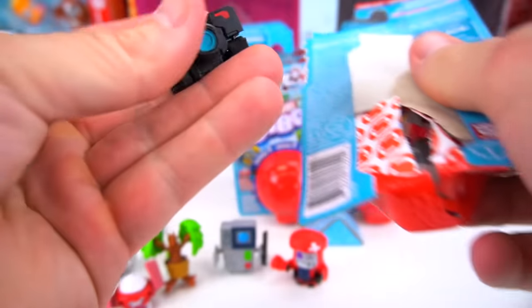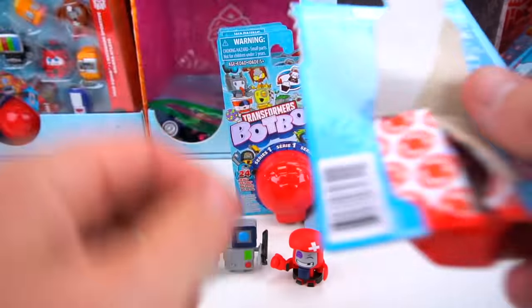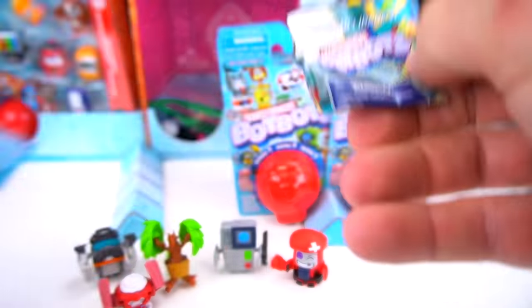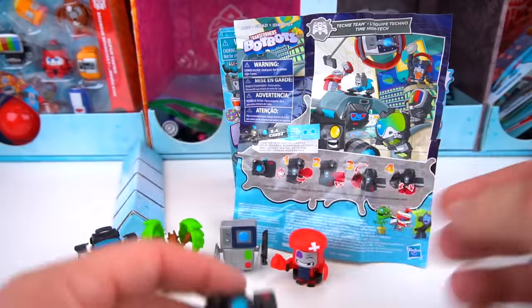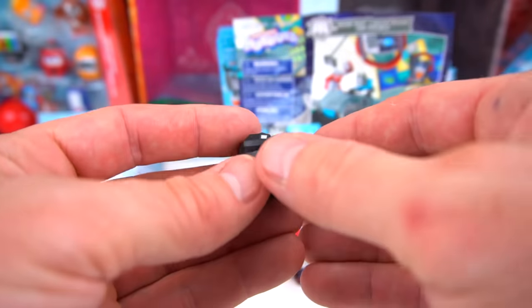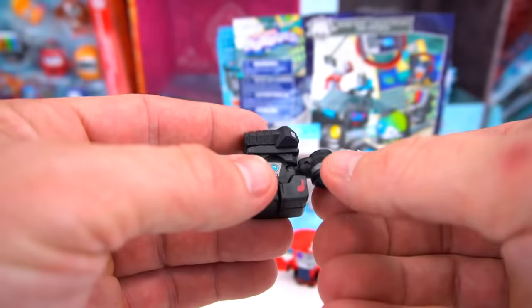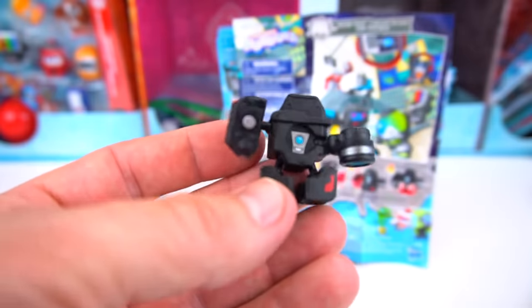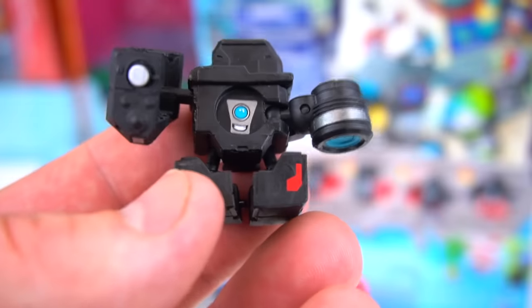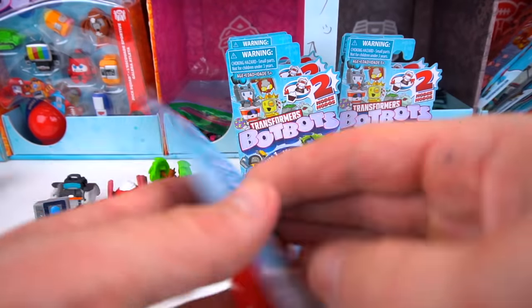Last one on this side - pop this open. Oh look at that, it's a camera! S-A-Cheese - say cheese! From Techie Team, it's an artistic digital camera. We're going to flip it this way, flip it out, then flip it down like that, flip it over, and pull his feet out. There is S-A-Cheese - he doesn't quite have a face but he's got a mouth and one eye right there.